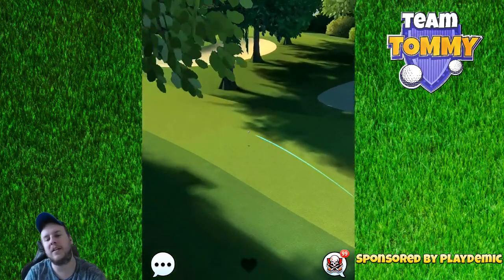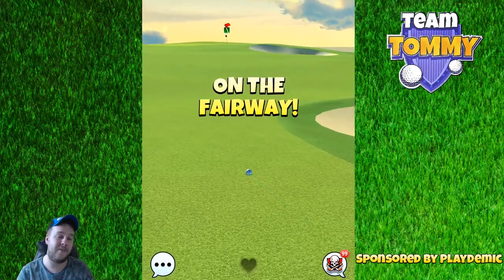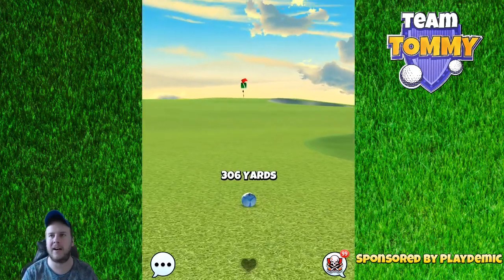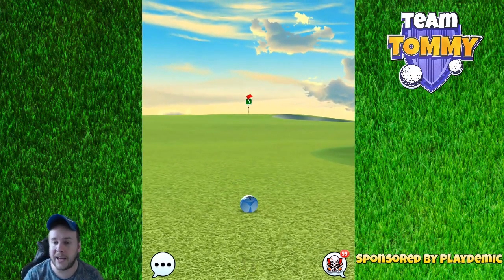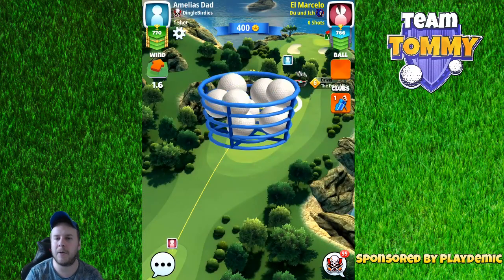We're going to use max topspin, and also in this case I'm using 2.5 bar sidespin to the right — you don't have to. That's kind of a feeling thing from my end. But the important part is to use max topspin to gain as much distance on the fairway.